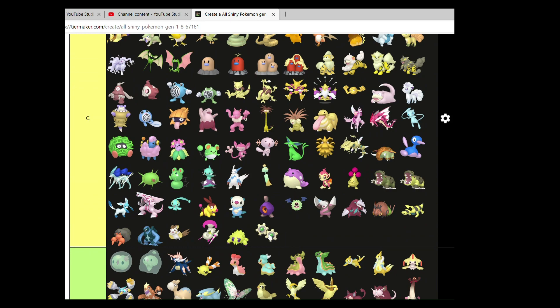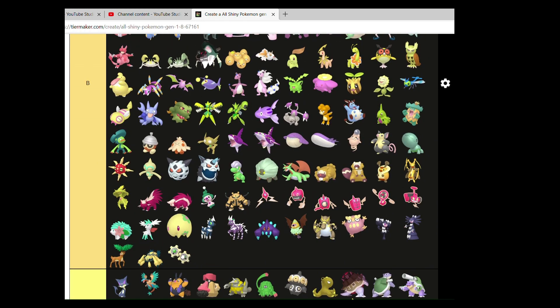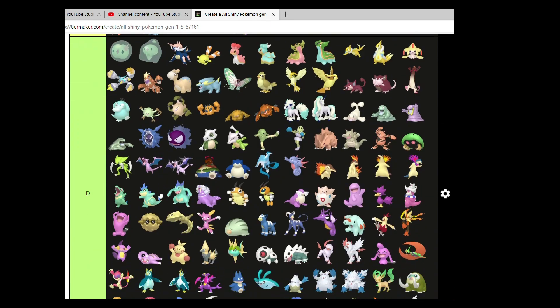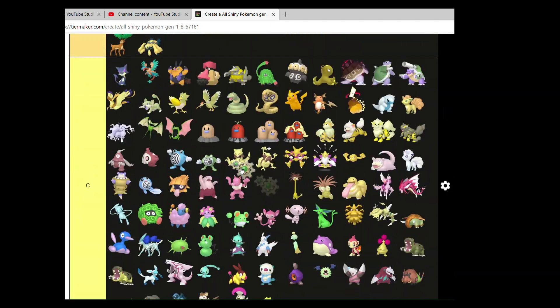Klink — you can go in A. I do like it, with the rest of its Evo line.